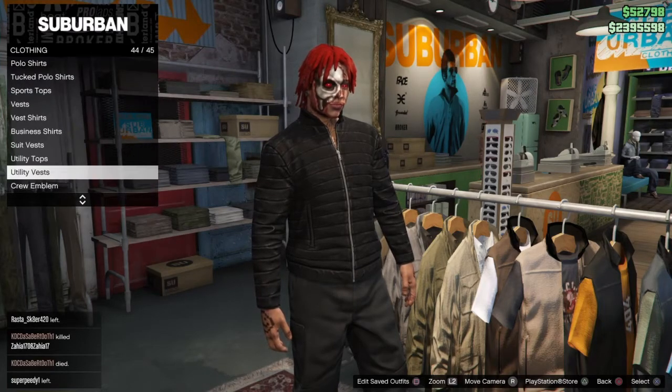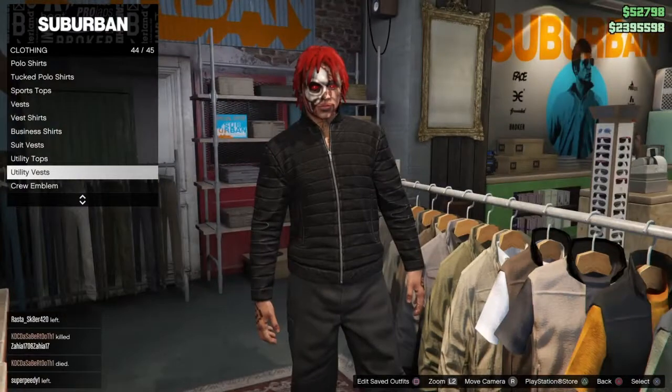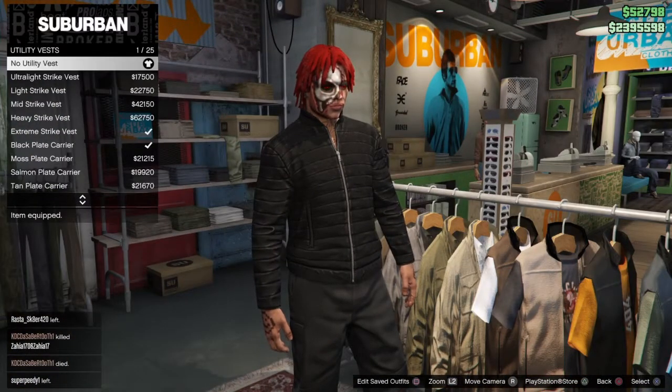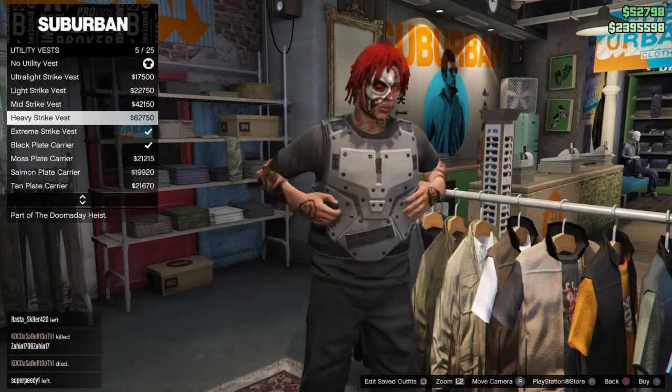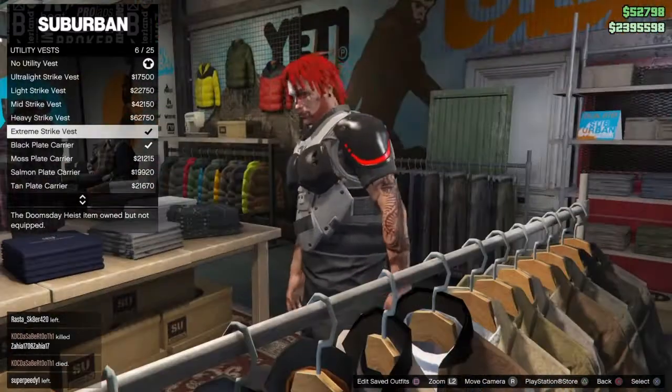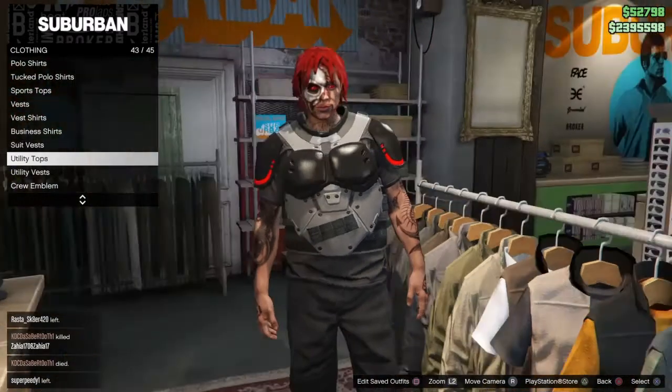Once you go to the clothes store, go to the top section then go to Utility Vest. I'm in Utility Vest now, and I just go all the way down to Extreme Strike Fast — I'm gonna get that.